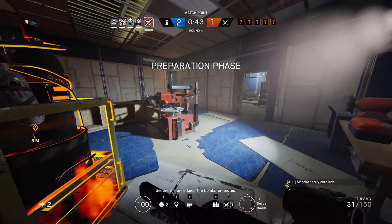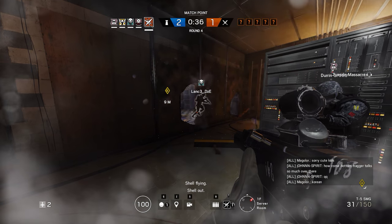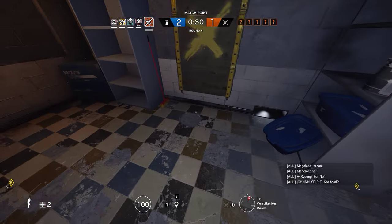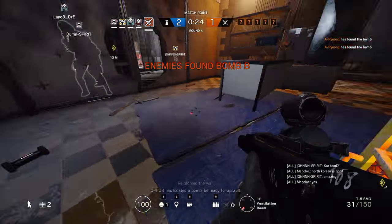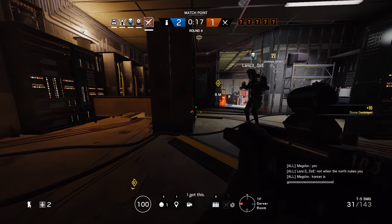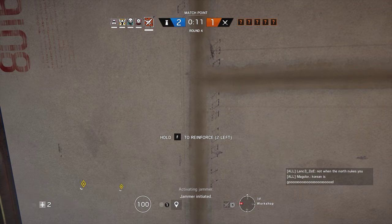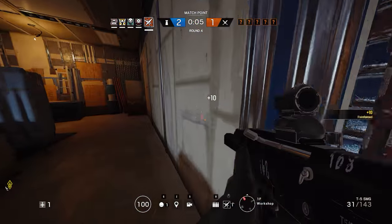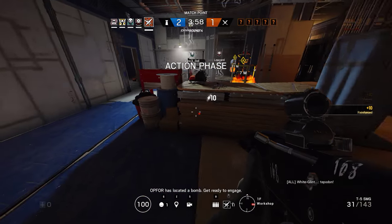Let's go — secure the area, keep the bombs protected. Okay, we gotta open up the walls, hold on. That'll work, let's go. Op 4 has located a bomb, be ready for assault. Loading ammo. I got this. 10 seconds to insertion, down to 5 seconds. Op 4 has located a bomb, get ready to engage. Boy, it'll sting a lot.